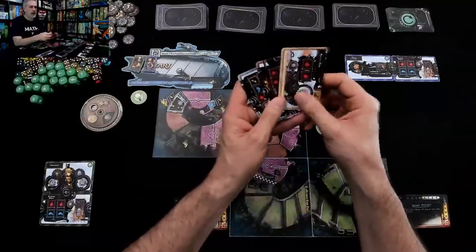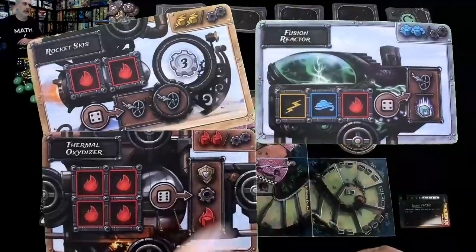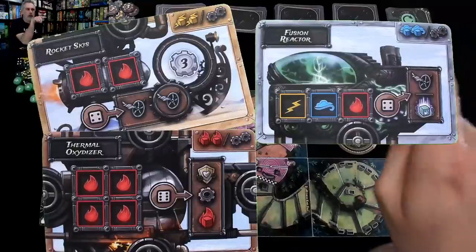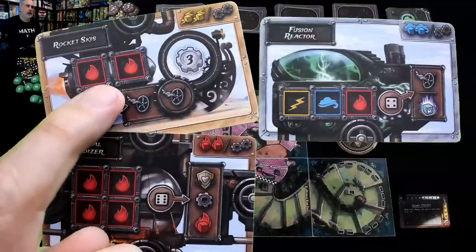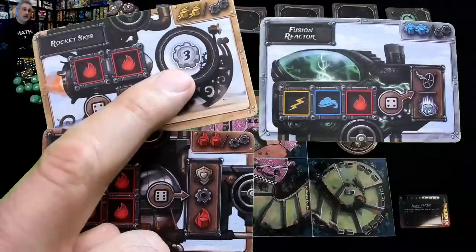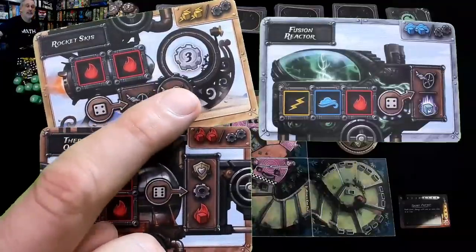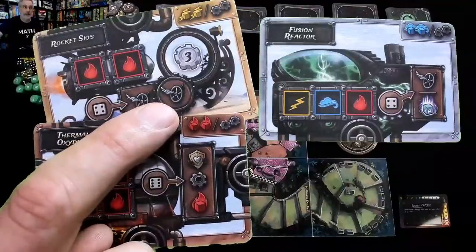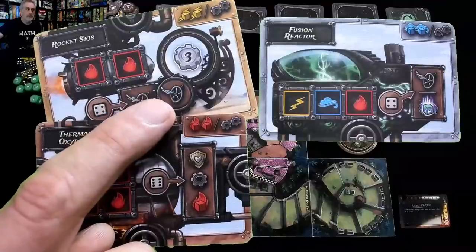I've got my starting hand: some rocket skis, a thermal oxidizer, and a fusion reactor. I'm going to keep one and give the other two to my opponent Hedy Lamarr. These cards show two new ideas. One is the ability to gear up a card — if I attach rocket skis, I can use red dice with a value of at least four to get one movement, but I could get two movement if I sacrifice three cogs. If I pump cogs in, these rocket skis will move twice as fast. You'll want to protect them because you've invested so much, but in steampunk rally parts just go flying off your car, so a bigger investment means a bigger risk.